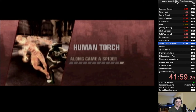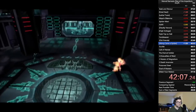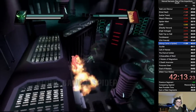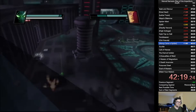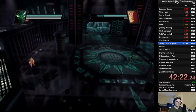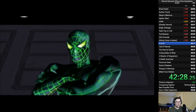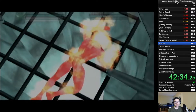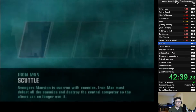Along Came a Spider — we are going to kill the Human Torch as Spider-Man, which is pretty difficult, so I'm gonna focus up for this one. That object hit him three times — it hit him while he was grounded, smashed him into a wall, hit him again, and then crushed him right after that. That mission can sometimes just end.